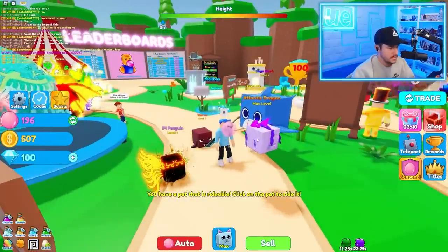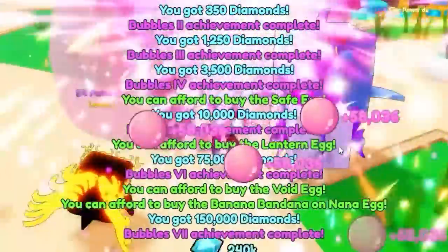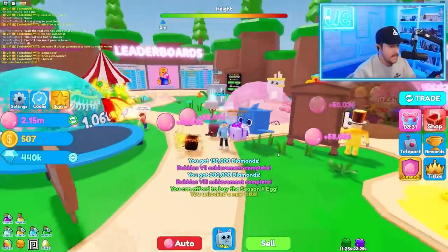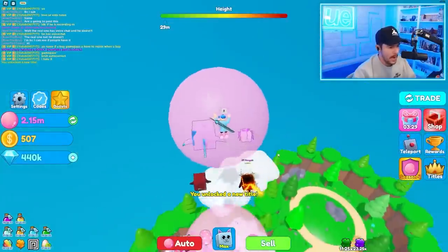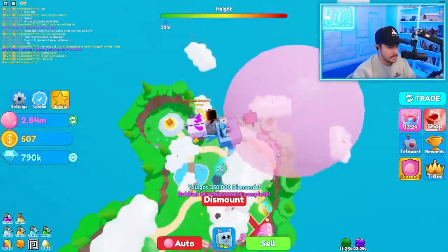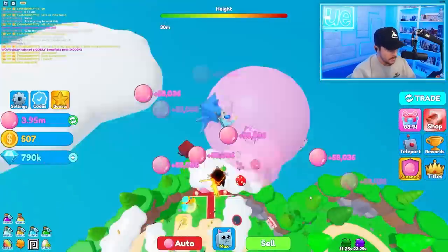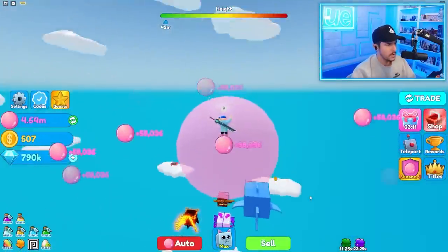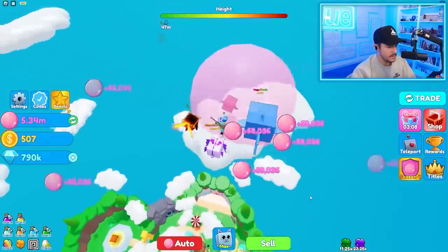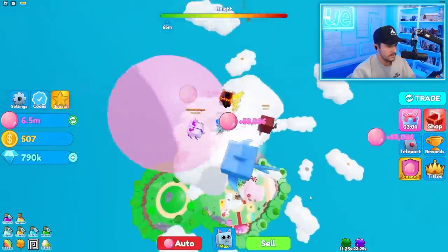Look how insane this is - 42,000 bubble blowing! Equip best - I'm about to be crazy. There's the shark, there's the rest of these guys. Now watch: one click - 58k! Look at all these achievements. I have a max bubble now - I have the max size bubble. I can ride on this guy! That's so cool. They really made it just like Pet Sim. I'm gonna keep jumping and try to make it to another zone.